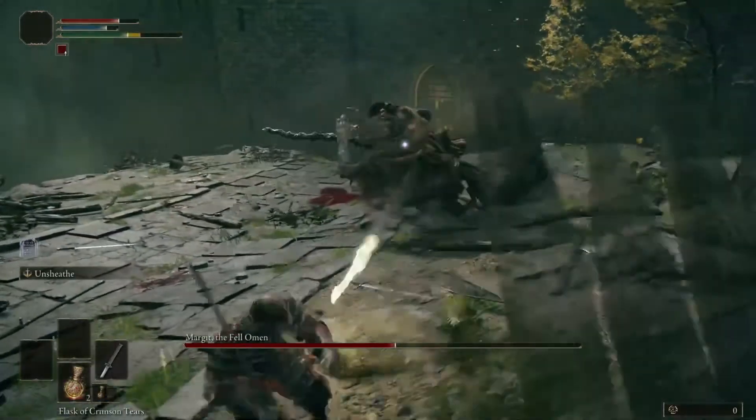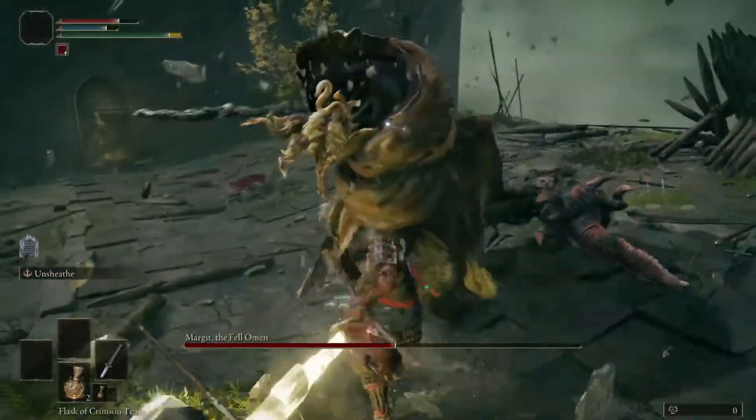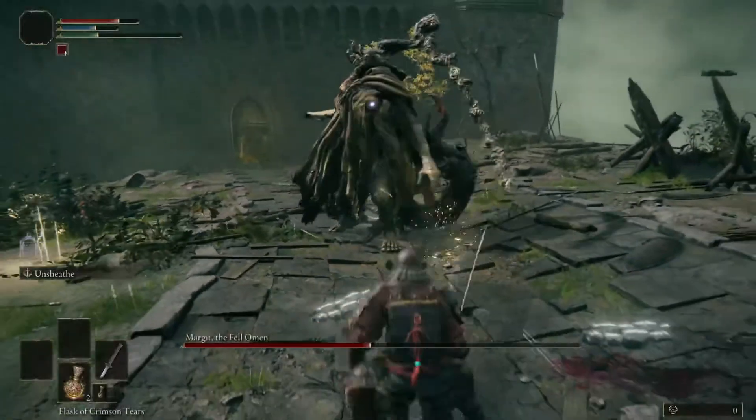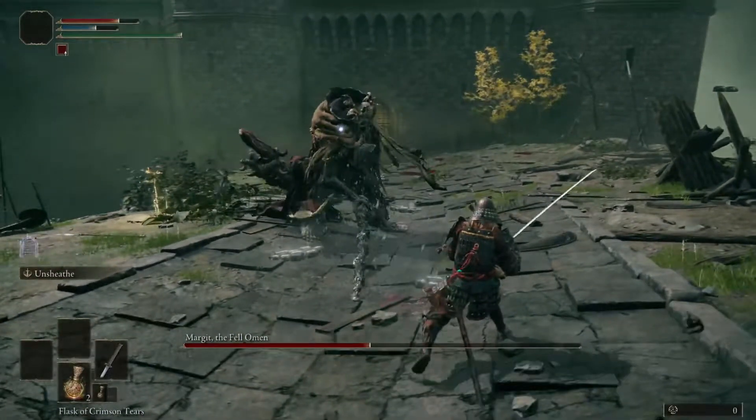You're going to want to keep your distance from Margit, and here's why: when you keep your distance, he will tend to bring out his two golden daggers and throw them at you, but that is usually a trigger for him to go into his jumping hammer attack, where you can either roll away and heal or roll past him and get damage off. That is one of the attacks you want to be baiting out — which is why you want to range Margit out, so to say.